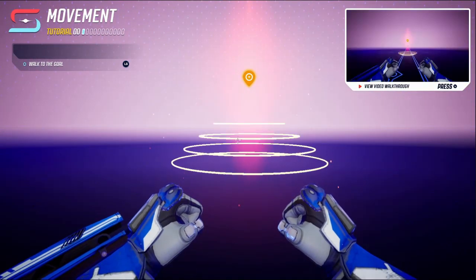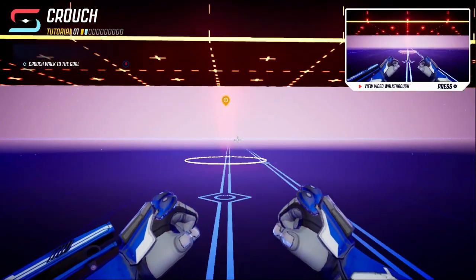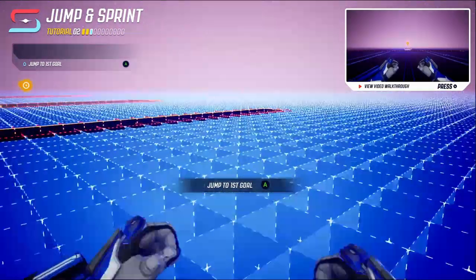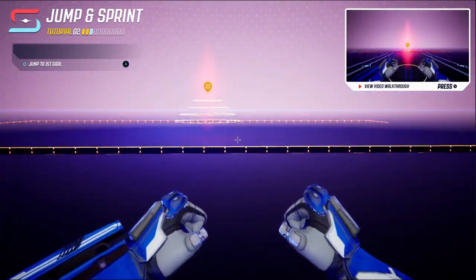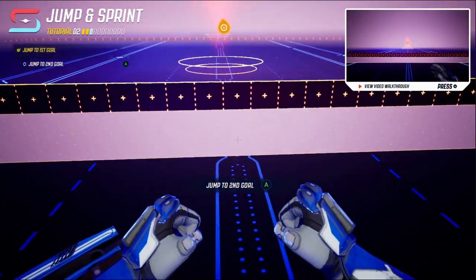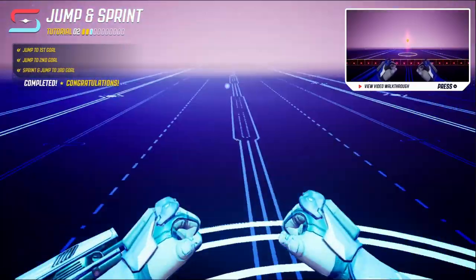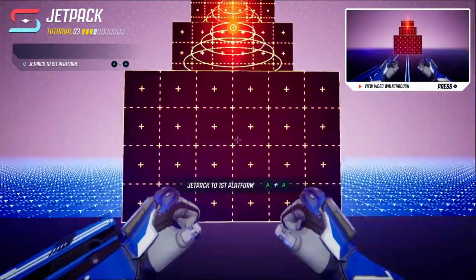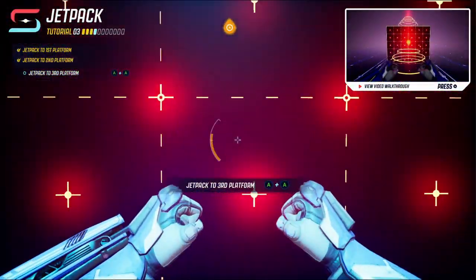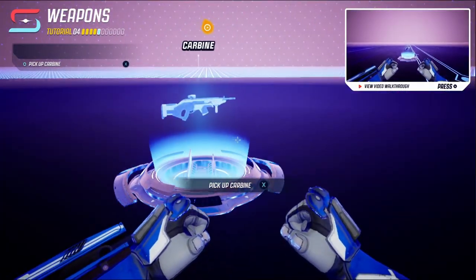Alright, walk to the goal - so we got a little tutorial to start off with. Crouch walk to the goal. Jump to the second goal, sprint and jump to the third goal. This is giving me some Halo vibes, which is fine I guess because Halo is a good game. Let's just focus on this though - let's hurry up and get past this tutorial so I can get into the online, because I'm ready to play it online.